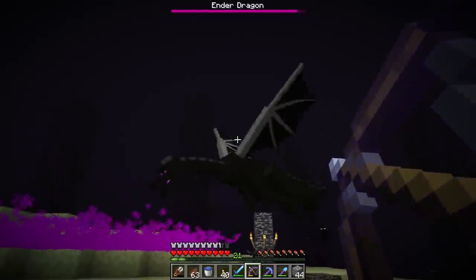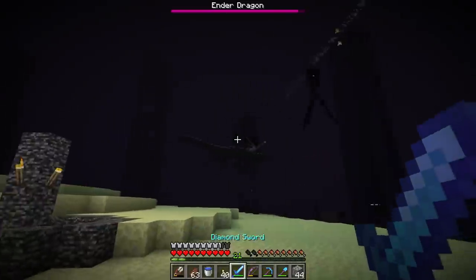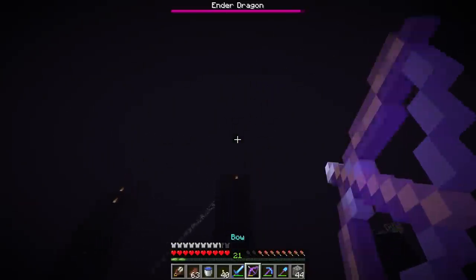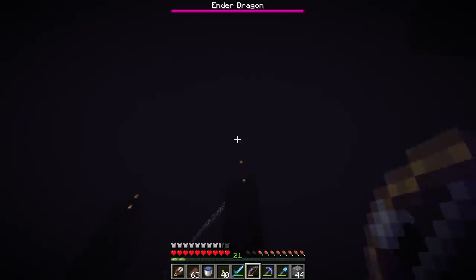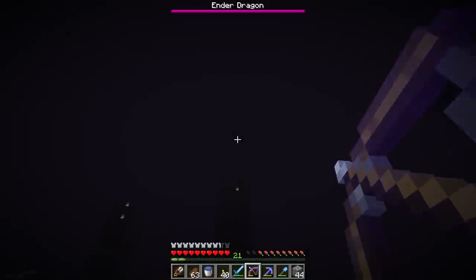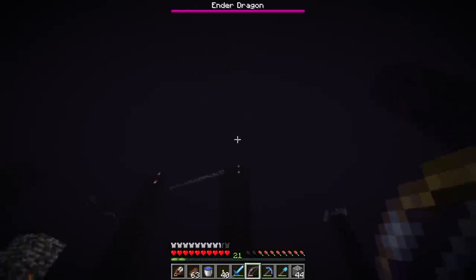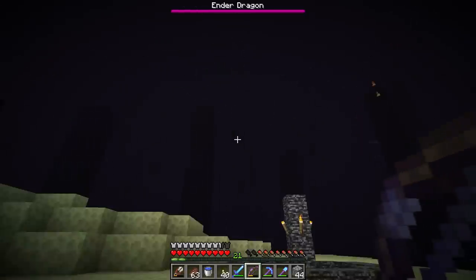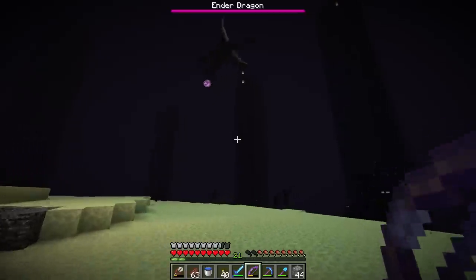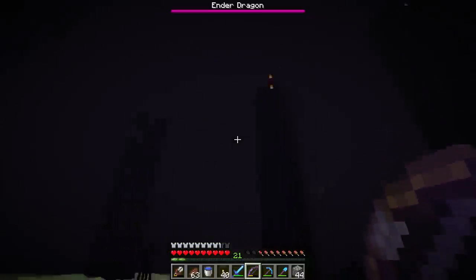After shooting out all the crystals it's time to attack the dragon. But if the dragon is in the middle and you try to shoot it with a ranged weapon, nothing will happen — you need to run up and hit it melee style. There we go, that last crystal is gone. I think we have all of them and we're good to start shooting at the dragon.